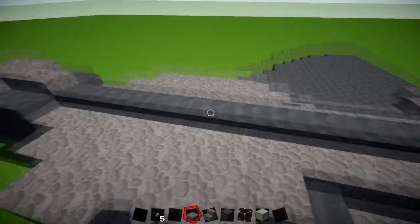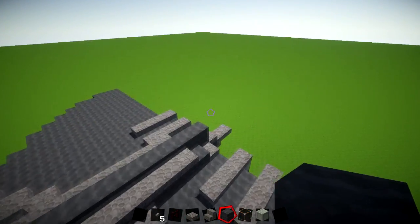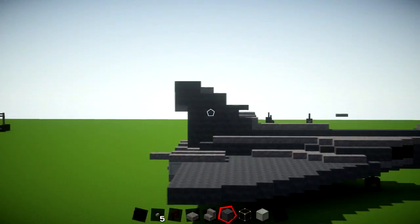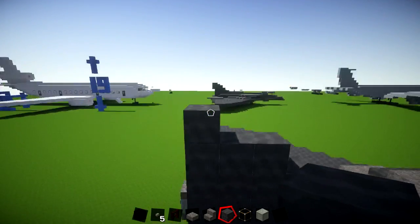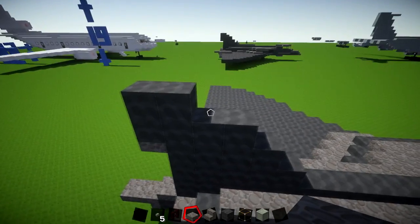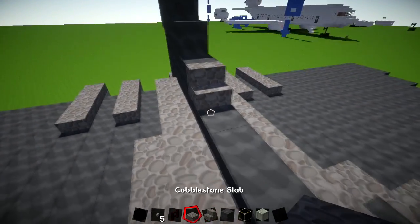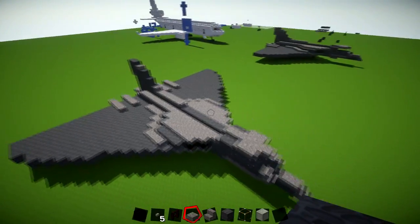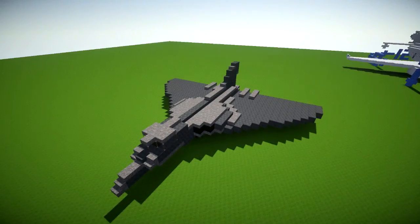To finish up the tail piece, you're going to have five blocks, then four, then three, then a single one. Add two onto the back pieces. Grab a slab and put it underneath this part and also on this section. Then grab your stairs — put a stair here and have five slabs: one-two-three-four-five. And that finishes the build! Hopefully you guys have enjoyed this tutorial on how to build an Avro Vulcan in Minecraft. If you have, make sure you comment, like, and subscribe, and I'll see you guys on the next tutorial.